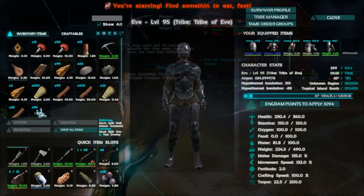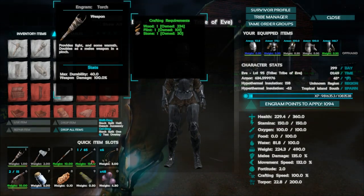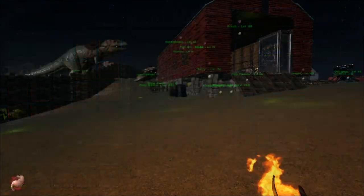Let's just take a quick look at what it takes to craft one. Right there it is. Extremely simple — one of the easiest things to craft. You only need one wood, one flint, and one stone. No big deal.